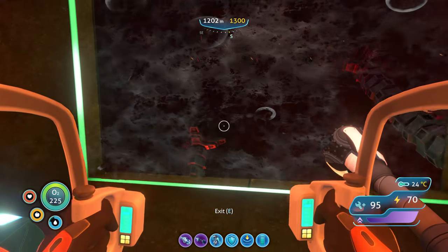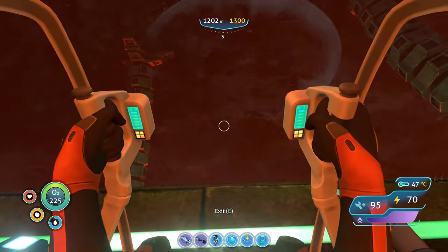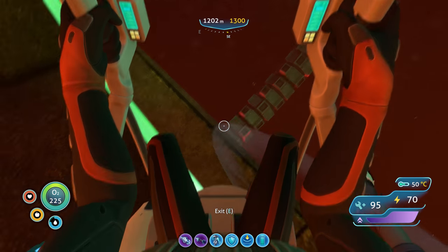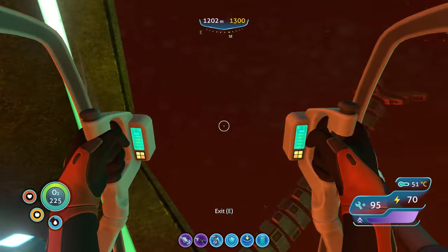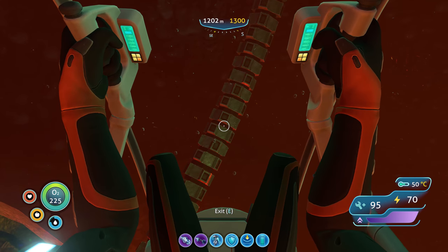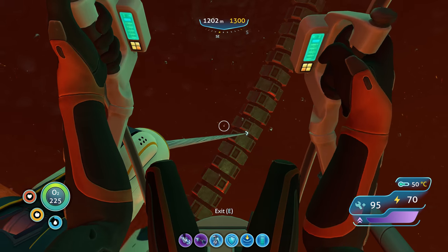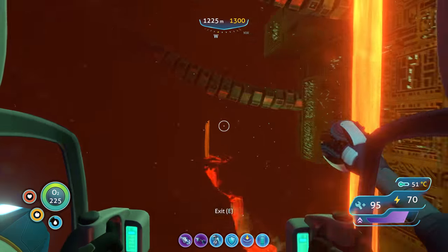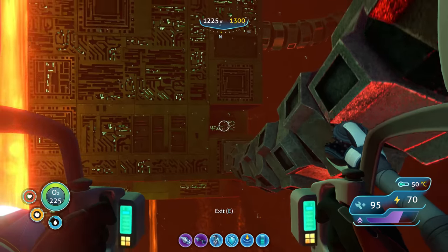We're going to head out and hopefully we don't fall - we're going to fall all the way down there. Kind of the disadvantage of the prawn suit. We do have this grappling arm and we do have thrusters.